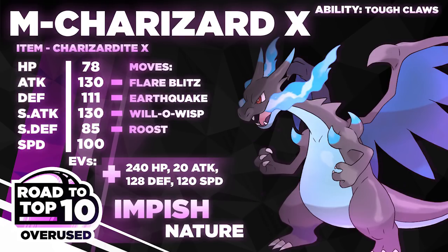Next we have a great Scizor answer, Volcarona answer, and better Bisharp answer — Tank Mega Charizard X, running Roost, Will-O-Wisp, Flare Blitz, and Earthquake. Earthquake handles Heatran. 20 attack investment guarantees KO on Volcarona with Tough Claw-boosted Flare Blitz. 120 speed outspeeds Jolly Bisharp and Jolly Braviary. Flare Blitz breaks through Celesteela and checks Kartana. After a Will-O-Wisp, this thing even 1v1s Landorus. Incredibly bulky. Let's start battling.